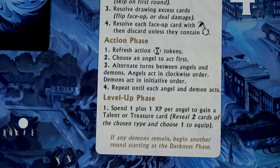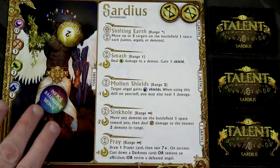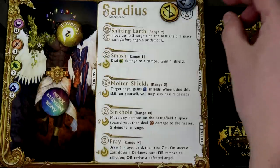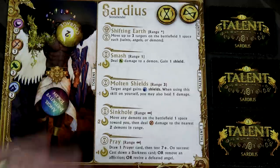Let's move to the action phase. We first refresh any of our action tokens, but since this is the first round we don't have to worry about that. Then we choose an angel to act first. After that, we'll alternate turns between angels and demons. Angels act in clockwise order and demons act in initiative order, which means the Hateful Fiends will activate first, followed by the Abomination. Let's start with Sardius. Every time we use an action, we'll flip one of these over. When we've used both of our actions and exhausted all free actions, we'll end our turn.